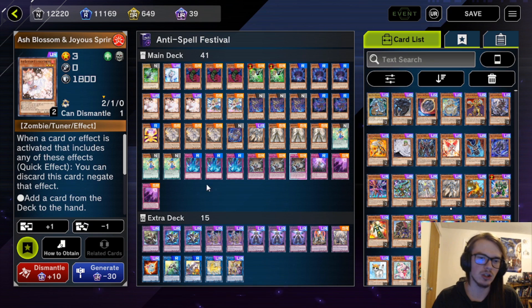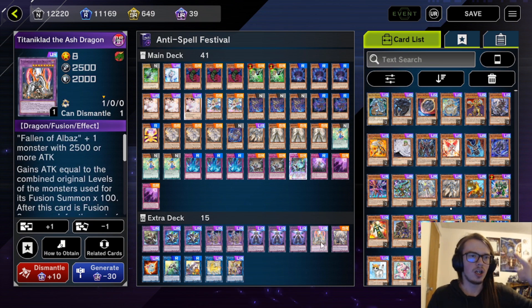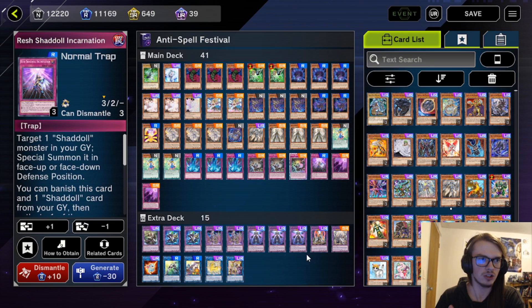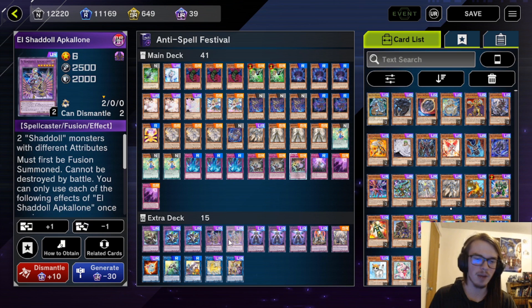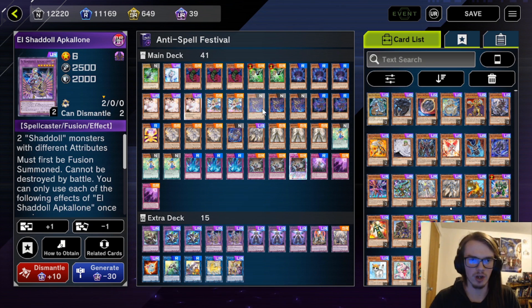As for the rest of the cards, we are playing Triple Dogra in order to send either Apkilon, Titanic Lad, or if you already have a spell trap in grave like a Rishadal Incarnation or a Schism and you need to get it back, you can send something like Construct as well. I'm playing three Construct instead of three Apkilon — realistically you should be playing Triple Apkilon. It's just better to have three of this card because it searches instead of just adding back from grave.